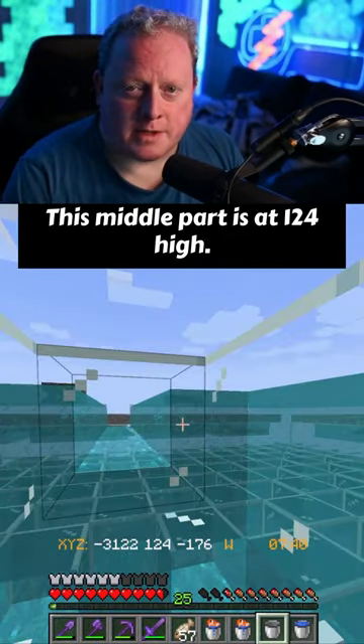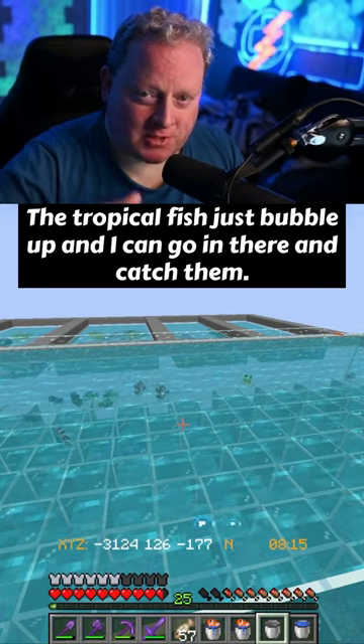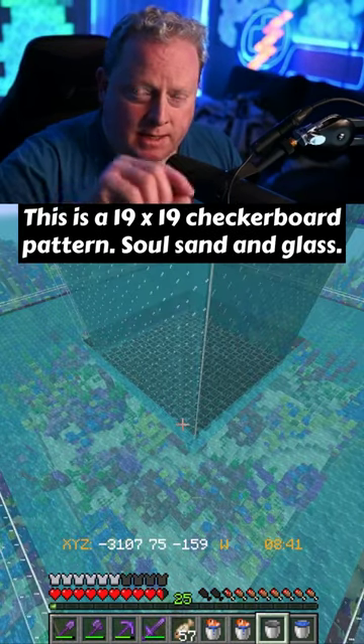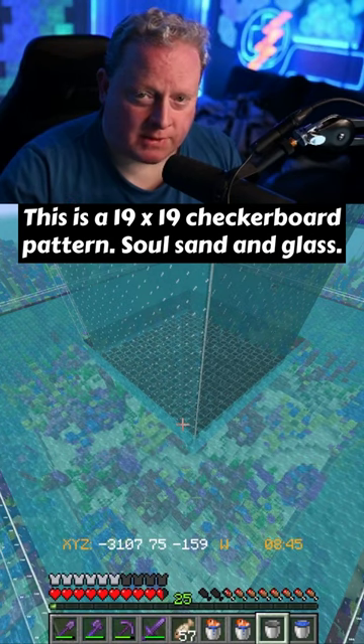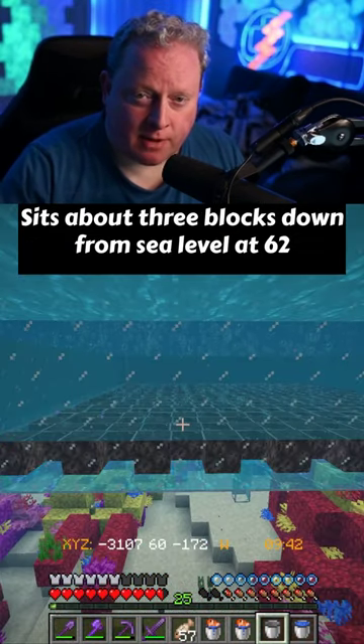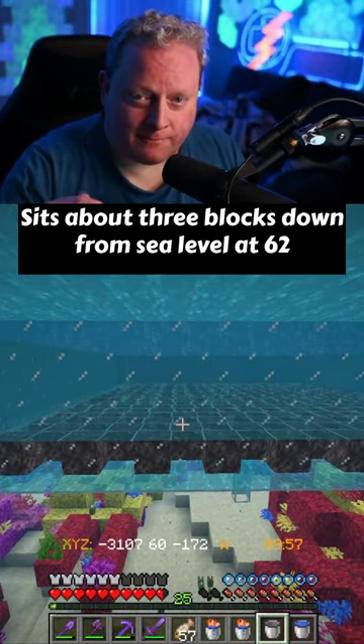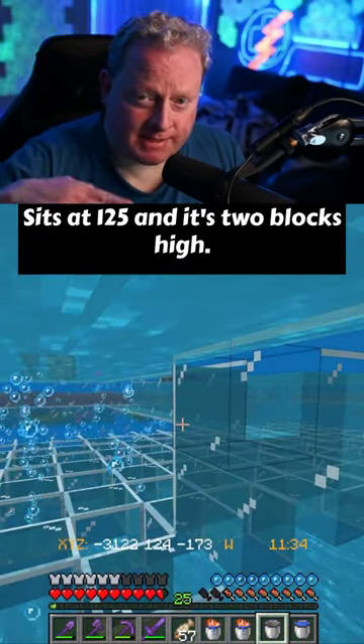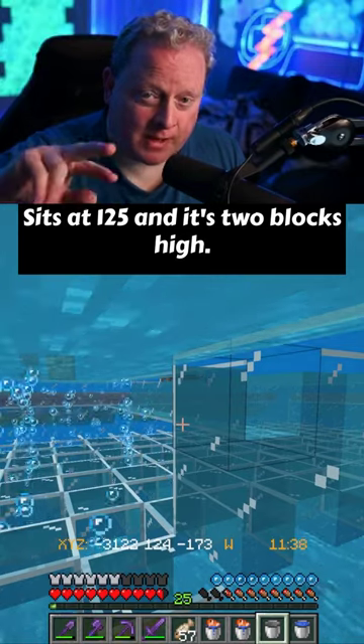So this middle part is at 124 high. The tropical fish just bubble up and I can go in there and catch them. This is a 19 by 19 checkerboard pattern, soul sand and glass. It's about three blocks down from sea level at 62. The pool where the tropical fish come up sits at 125. It's two blocks high.